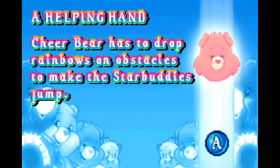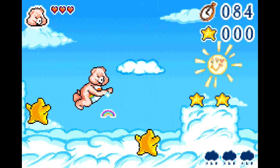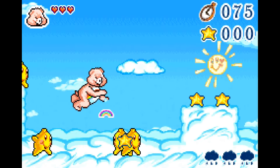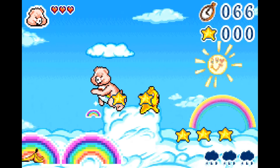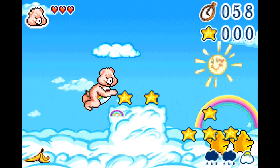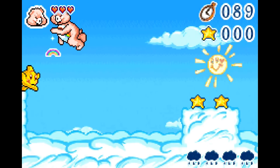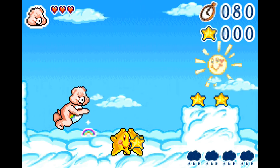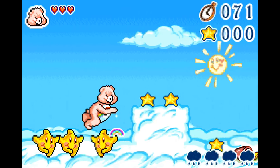Here's the big one — the minigame that is the most challenging and most required me to actually think. In order to get these Star Buddies over obstacles, we have to place rainbows which cause them to bounce, but the rainbows disappear after a certain period of time. So we have to be very careful to place the rainbows at just the right time so the stars can make it across before the rainbows disappear. When they reach the end of the stage, we get our score and pass the level. It's not the kind of thing I would expect in a game like this. This is easily the best minigame of the bunch in terms of design, polish, and actually requiring input from the player. There are minigames in Ratchet & Clank Size Matters with less depth than this, really.